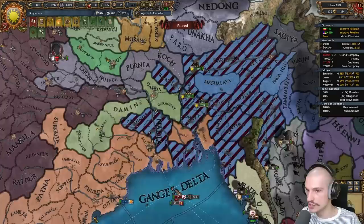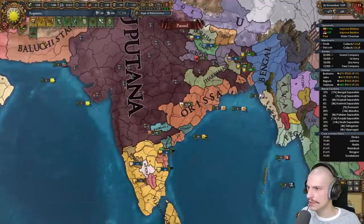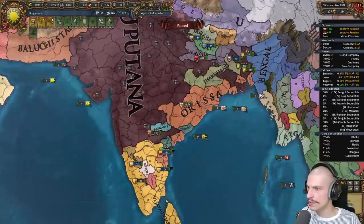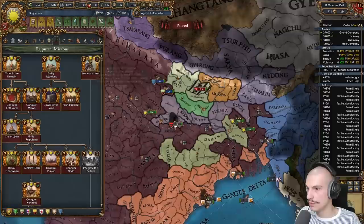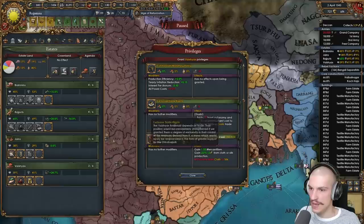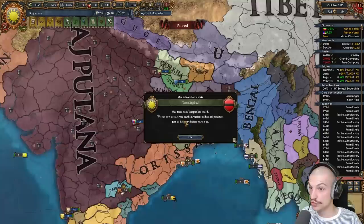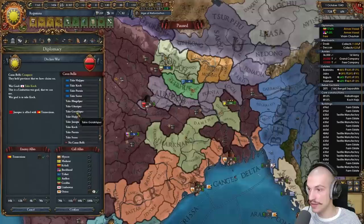Keep hitting these guys to prevent them from joining the coalition — why fight if we don't have to. War with Bengal done — taking claims and everything else I can. Over 100 overextension so let's be careful. Asking Orissa for cores back. There's the third and fourth core reclaimed from Orissa. Mission 'Hills of Gondwana' — more claims. Staying allied to Orissa so they don't join the coalition. Finally finished this mission though I have to give up discipline for it.